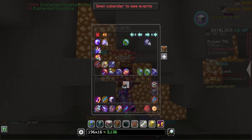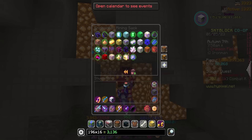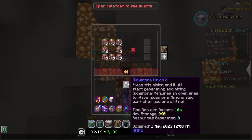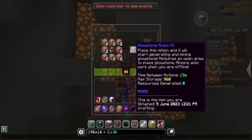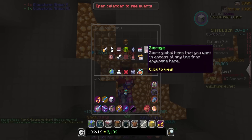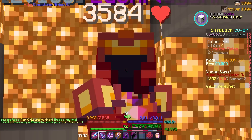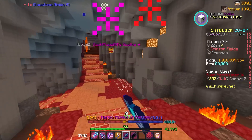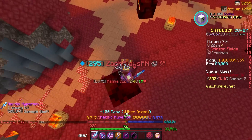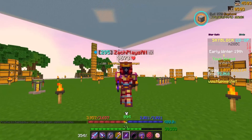Going into my mining ender chest - I have a glowstone minion tier 10. Let me grab those enchanted blocks out of sacks as well. There we go - boom, plus 12 Skyblock XP. A tier 11 glowstone minion, which is always great. One more tier to go - a very tedious tier. I might just chip away at glowstone whenever I feel like it. I need 32 enchanted glowstone blocks for tier 12, so I literally need to do double what I did today.